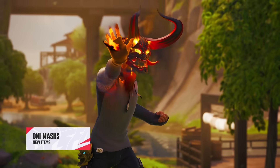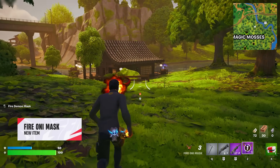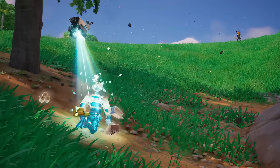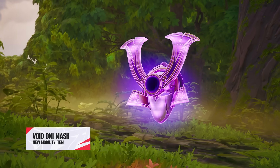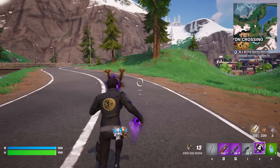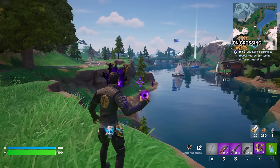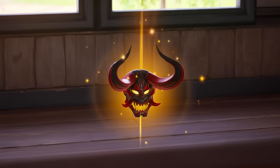Oni Masks are another brand new type of item in Chapter 6. There are two types you can find across the map. The Fire Mask allows you to shoot a slow-moving fire projectile which deals low damage to builds but a huge 100 damage to enemy players — incredibly powerful for competitive players, as combining this with a triple spray could result in some serious damage output from any range. The second is the Void Mask, which allows the user to throw a void tear and teleport to it at any time before it despawns — perfect for difficult endgame rotations or to set up before a fight and quickly escape if things go south. Both masks also have mythic versions dropped by the mythic bosses, which increases the number of charges they have.